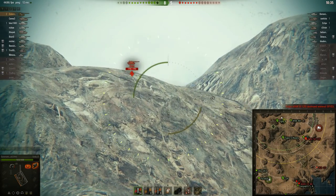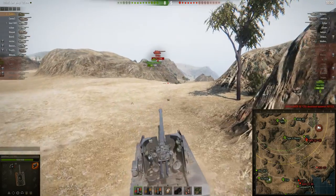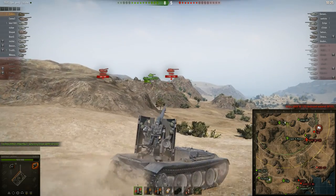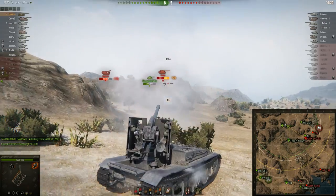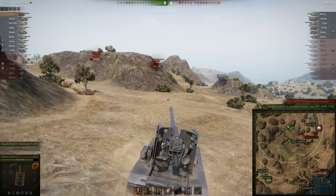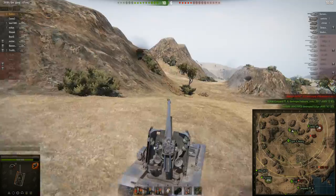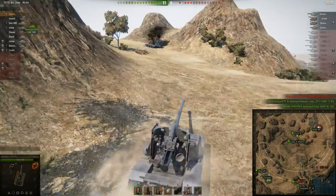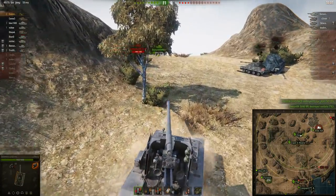Diplomatic is trying to see if he can get a shot into the AMX 120, but it's pulling back, so Diplomatic moves up further. Now the AMX 120 decides to come forward — probably reloaded. Diplomatic puts a really nice shot into him and the AMX 120 falls back, taking hardly any damage at all. But again, balanced artillery: 985 damage in one shot, because apparently thousand-damage shots are what this game needs at tier 10.